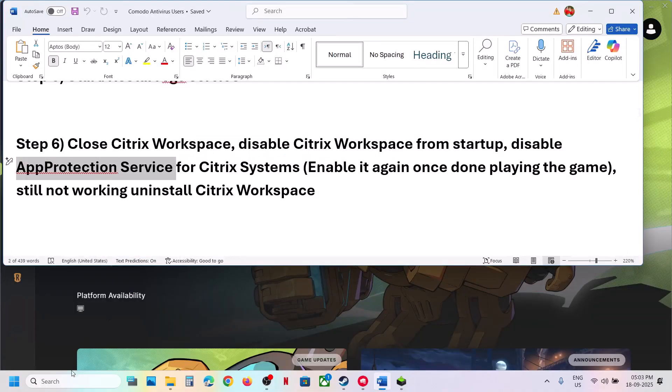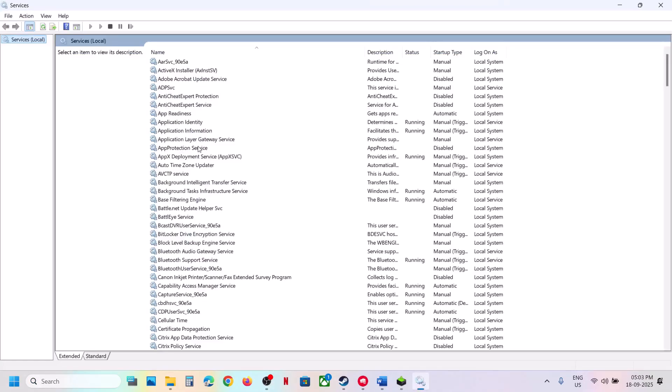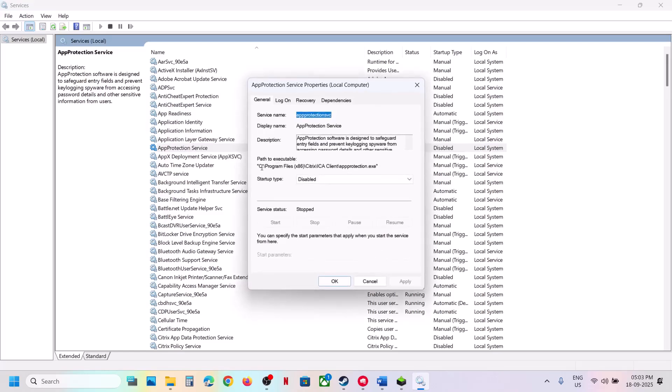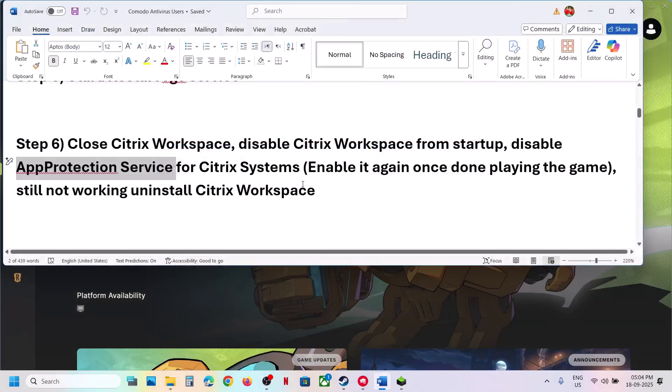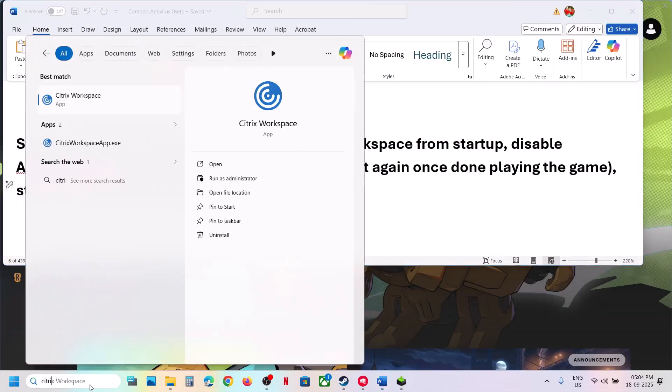If that doesn't work, disable the App Protection Service. Type 'services' in the Windows search box and open Services. Find App Protection Service, double-click it — you'll see it's for Citrix. Select Disabled, hit Apply, click OK. You can always re-enable it later when you want to use Citrix.